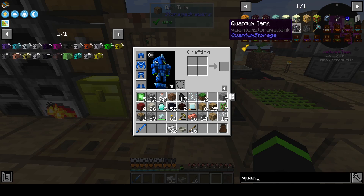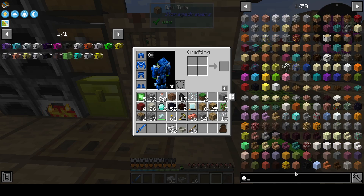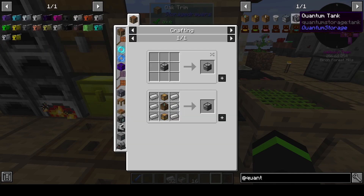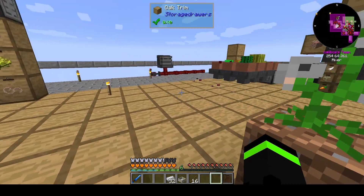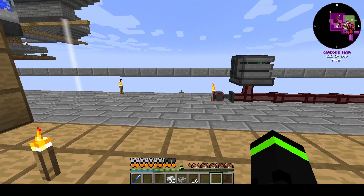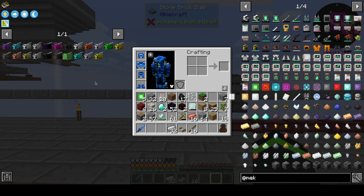I did think that there was like a quantum chest or something like that. Let's look in quantum storage. We're going to expand on this a little bit here and then put these somewhere else. This is the metallurgic infuser, so we're going to need the enrichment chamber and the energized smelter.